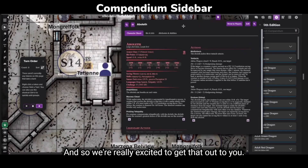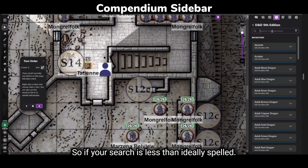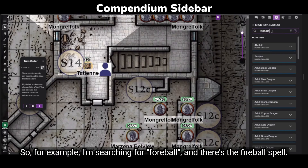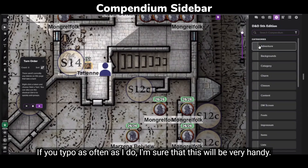We're really excited to get that out to you. Another handy side effect of this new compendium sidebar is it does some fuzzy searching, so if your search is less than ideally spelled — for example, I'm searching for 'four ball' and there's the fireball spell. If you typo as often as I do, I'm sure that will be very handy.